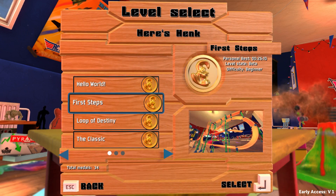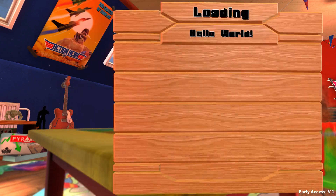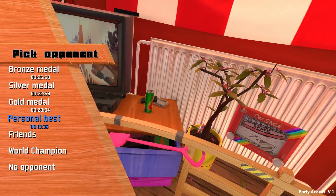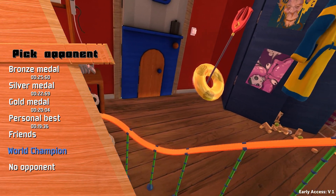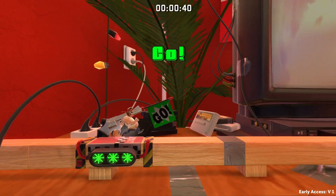Pretty much you just go through the levels. I've played a lot because I'm really enjoying it — this is the one where I unlocked the other character. You just kind of try to go fast and keep your momentum. One of the best things about it is that it lets you choose your ghost. You get to run against bronze, silver, gold, PB, friends, or world champion. Let's run against the world champion and see how that goes.